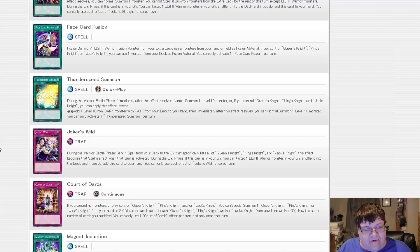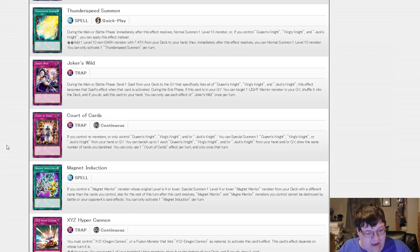Joker's Wild. During the battle phase, send one spell card from your deck to the graveyard that specifically lists Queen's Knight, King's Knight, and Jack's Knight — this effect becomes that spell's effect when activated. During the end phase, target a Light Warrior monster and shuffle it back into the deck, and if you do, add this card to your hand. They really wanted recurrability on these cards. Court of Cards: if you control no monsters or only control Queen's Knight, King's Knight, or Jack's Knight, you can also summon one of those from your hand or graveyard. You can banish up to one of each — Queen's Knight, King's Knight, or Jack's Knight — from your hand or graveyard and draw the same number of cards banished. That's a draw of three right there.